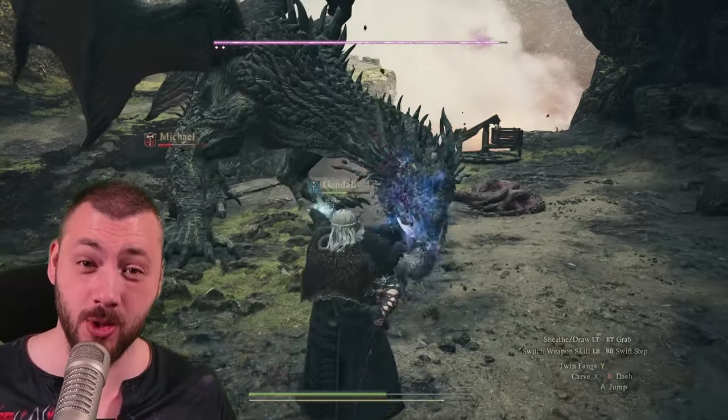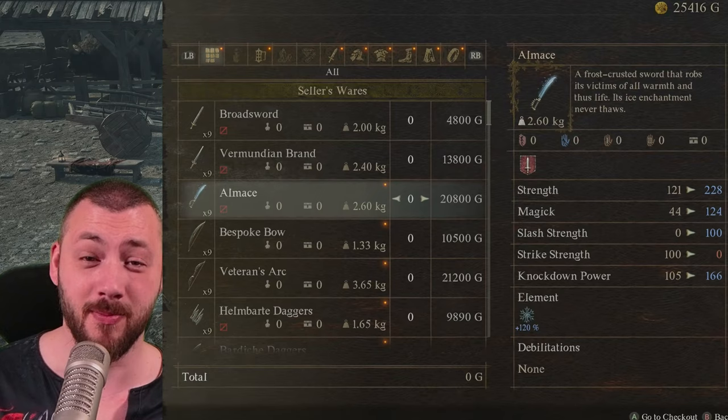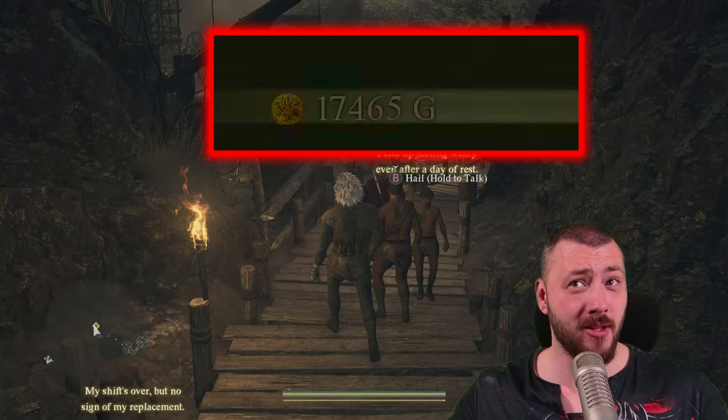The absolute strongest you can become in under one hour. We're talking great armor, the best weapon possible for any vocation that does triple the damage to any weapon you can find in the Vernworth area, and tons of gold picked up to make both of these possible.